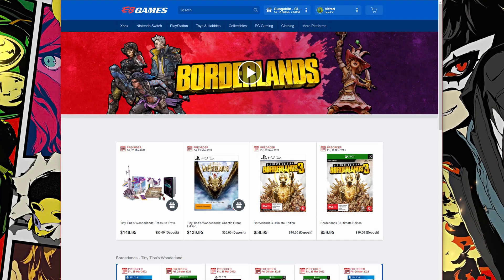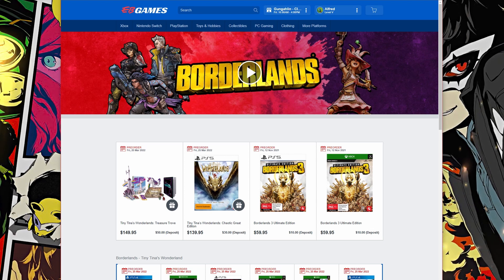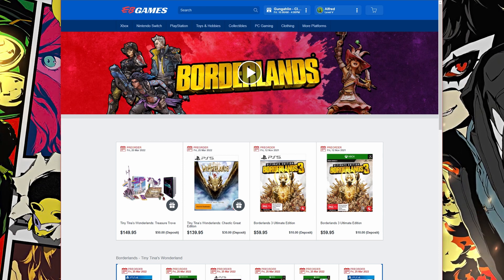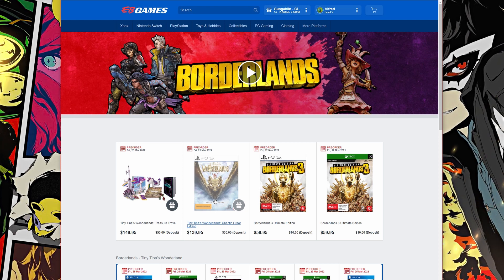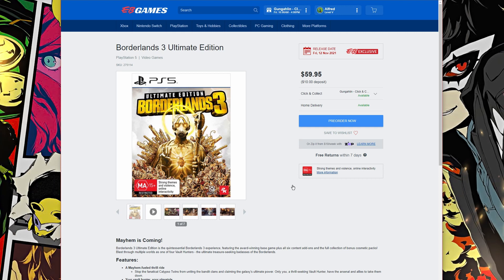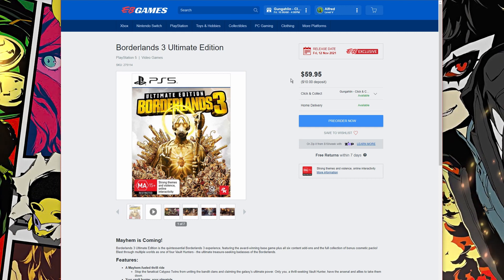Borderlands 3 Ultimate Edition — pretty sweet edition. This game is coming through on the 12th of November 2021 for the ultimate edition itself. Over here at the EB Games website, this will only be 60 Australian dollars. I'm the Loot Gamer and I'm very excited to show you guys exactly what you get.